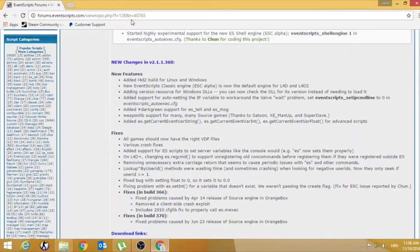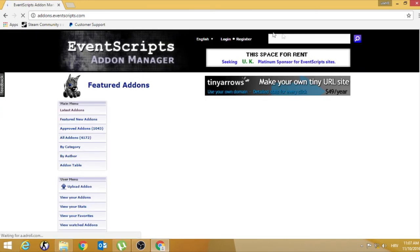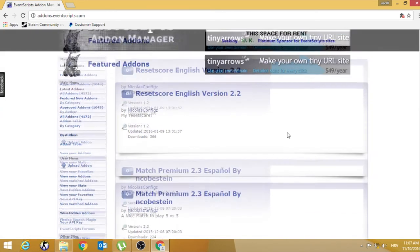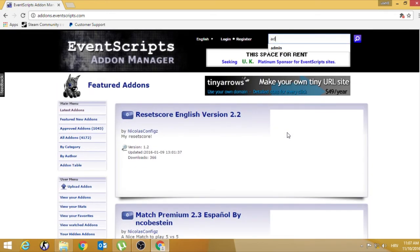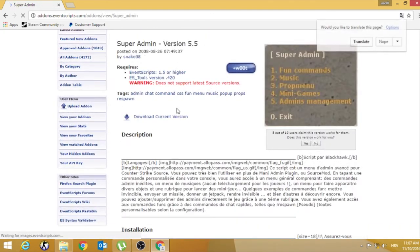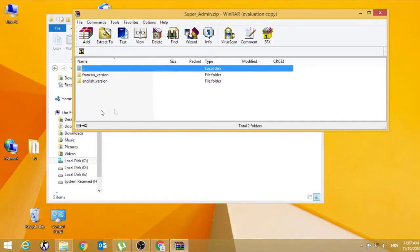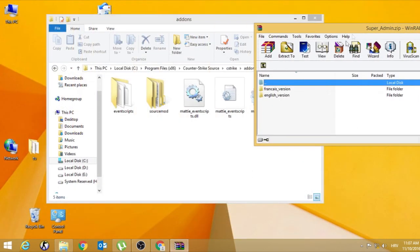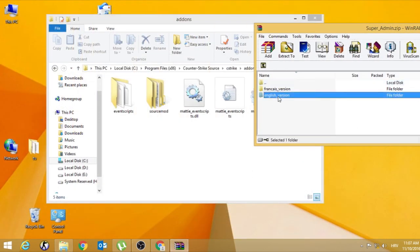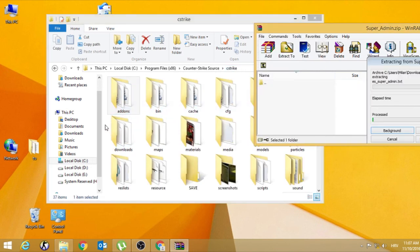Now I'll show you how to have a plugin for the admin screen. If I want, for example, an admin plugin on my server, I will type 'admin' and click on it, download it, open it. You can choose French version or English — I need English. Then go to C-Strike and put it right there.